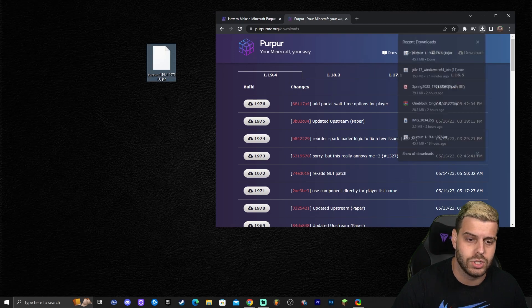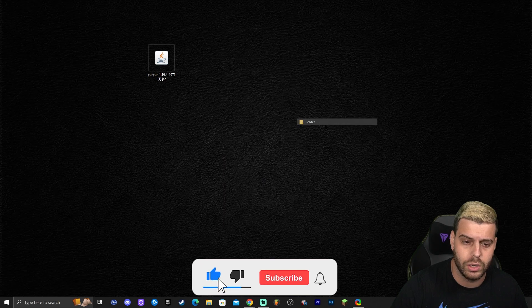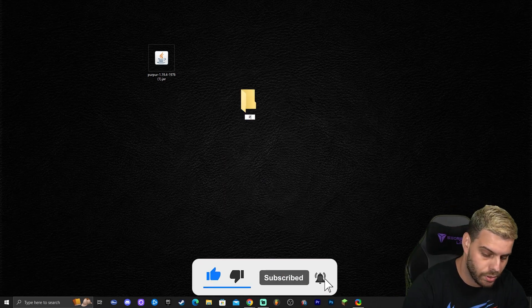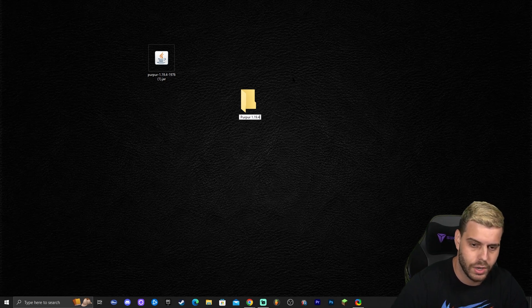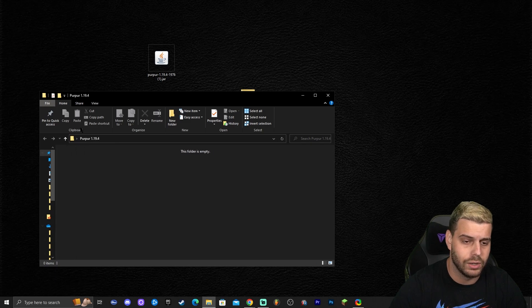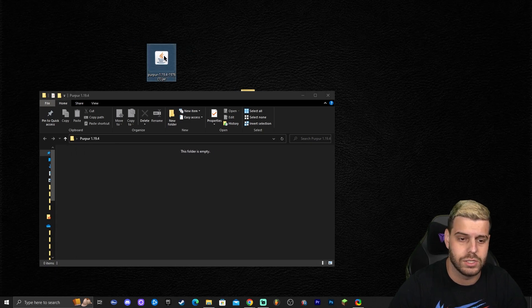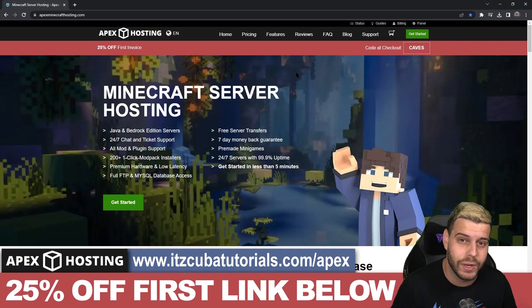Once you've located the file, drag and drop it onto your desktop. Minimize the browser and create a new folder — name it 'Purpur 1.19.4.' Open that folder and drag and drop the Purpur file you just downloaded into it. Make the folder a little bigger so you can see everything clearly.